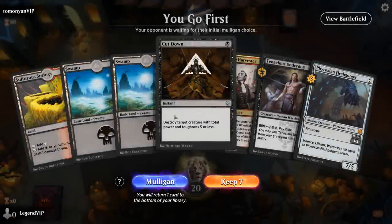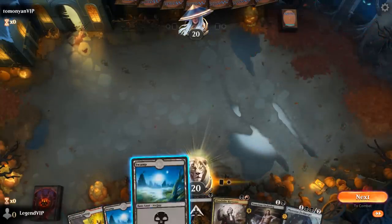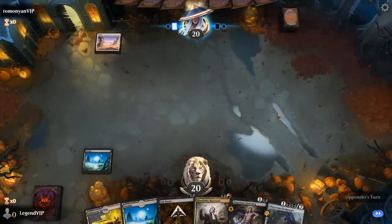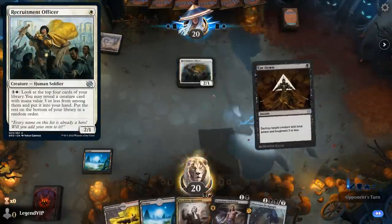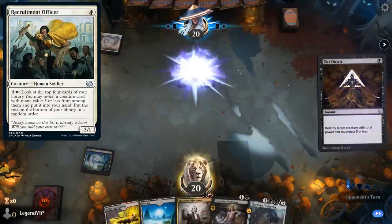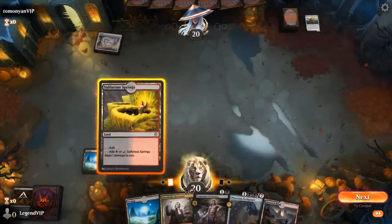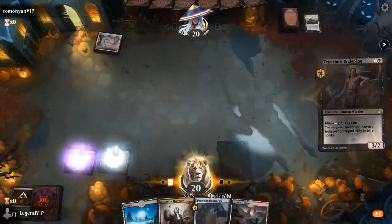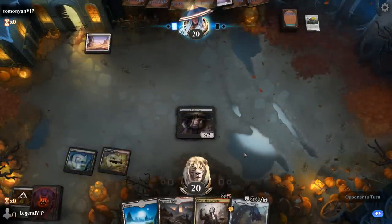We're on the play and our hand seems fine — no Mishra or Dragon Engine, but a fine curve. There's a turn one Officer, so I'm happy to Cutdown here to make sure we can keep curving out. If I play Underdog, I don't need to deal myself any damage. Next turn: Fleshgorger, and then maybe Harvester the turn after.